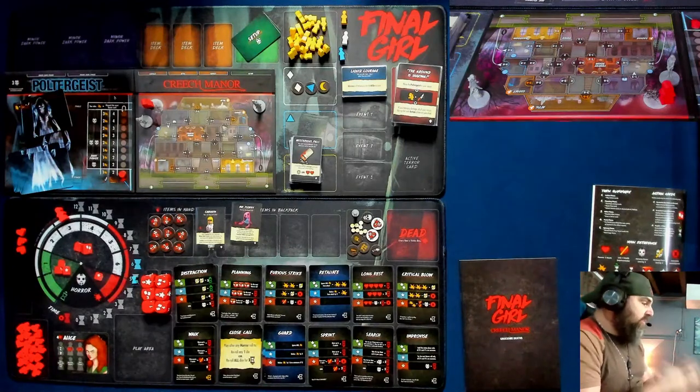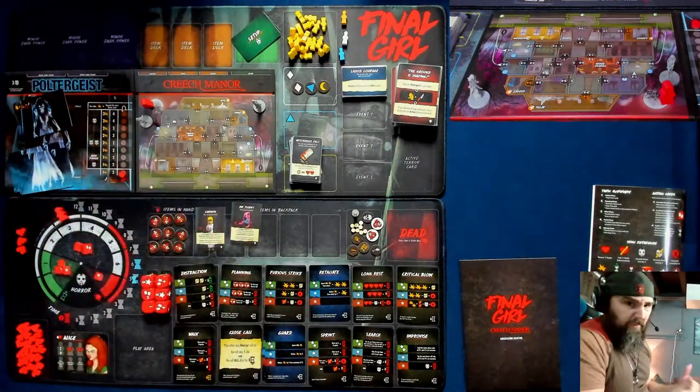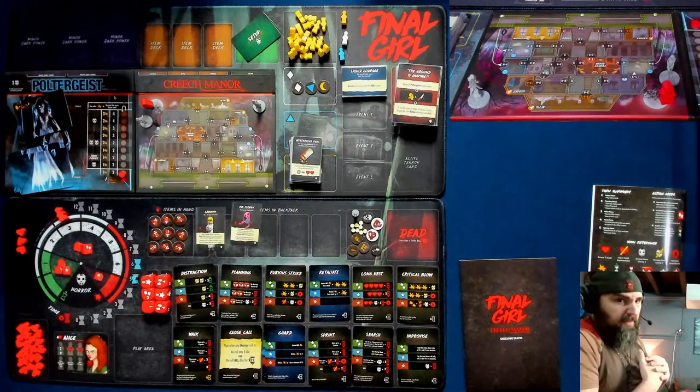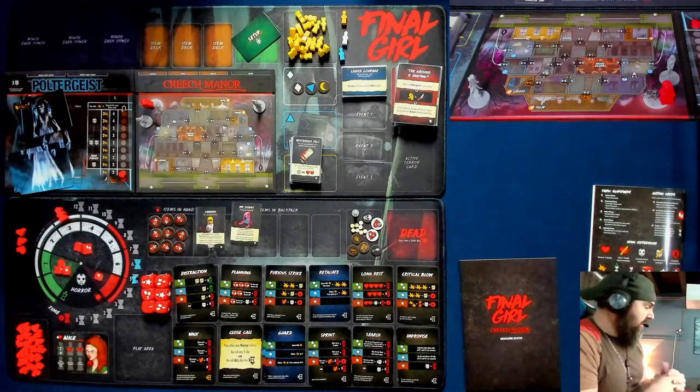The only time I've won this scenario, I literally got a helicopter, found Carolyn, and got out from the attic where I started. Every other strategy I've tried has just been not even close to succeeding. I probably should not be trying this on extreme horror mode, but I'm going to do it anyway because I'm a glutton for punishment.